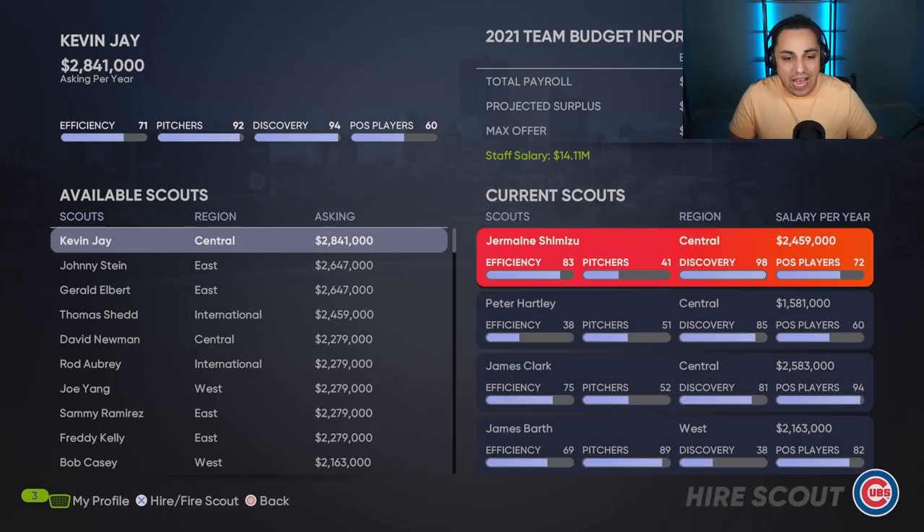Looking at my current scouts, I want pitchers and position players to be as high as possible. If I had to choose between discovery and efficiency, I always go with discovery — I'd rather find better players and take longer to scout them than be quicker but not find as good players. So I prefer discovery. Looking at my central region scout, Jermaine Shimizu — he scouts pitchers well, has great discovery, pretty good position players scouting, and good efficiency. For regions, there's central, east, west, and international. I always try to have one scout for each region so I can cover each region pretty well. If you scout outside the region, you do get a little bit of a hit on scouting ability.